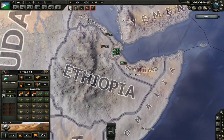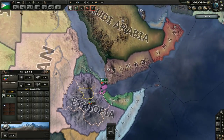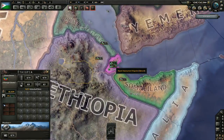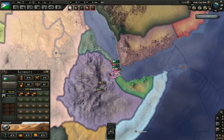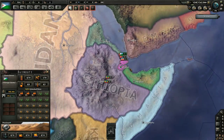Hello comrades, Commissar Bro here today with something that has been requested: the Rise of Djibouti in Hearts of Iron 4. We're going to be playing the Millennium Dawn mod, and I'm actually going to play as Djibouti in an attempt to maybe not conquer the world, but to do a lot of work and just beat the crap out of everybody.